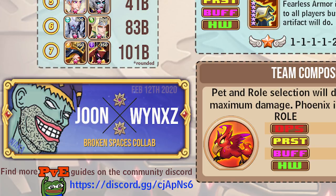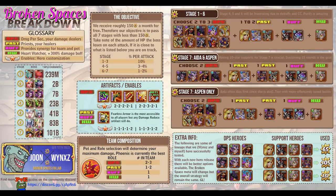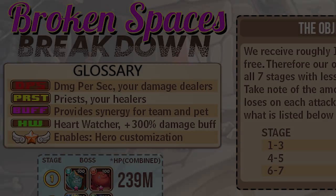We go over everything from how many tokens it should take you every month, how much health all the bosses have, what the optimal artifacts and enables are for certain heroes, what the optimal type setup is for beating all the stages - especially the last two - as well as a little bonus info on how to save on badges.